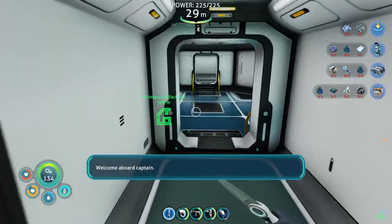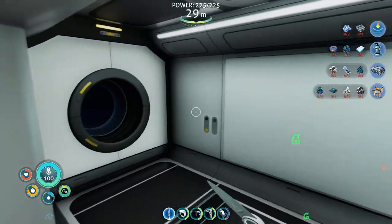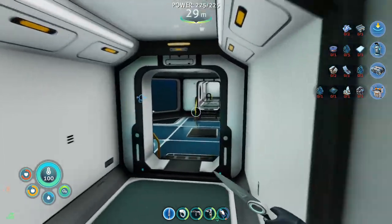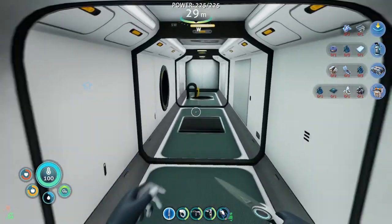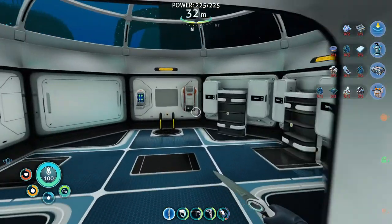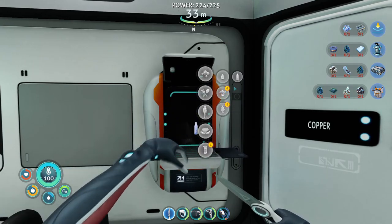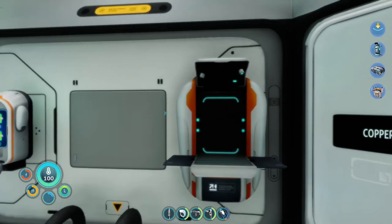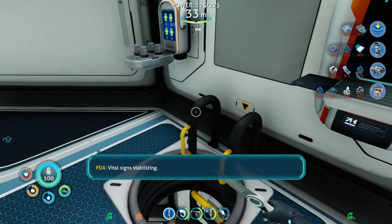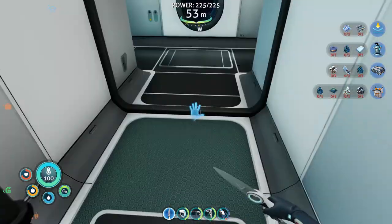Once we get those grown I will get some water. I think I had some bladder fish in my inventory, so I'm going to convert those guys into water for now. But I do hope to have that automated soon. I don't know that I have any more lithium — we need that for the power cells.